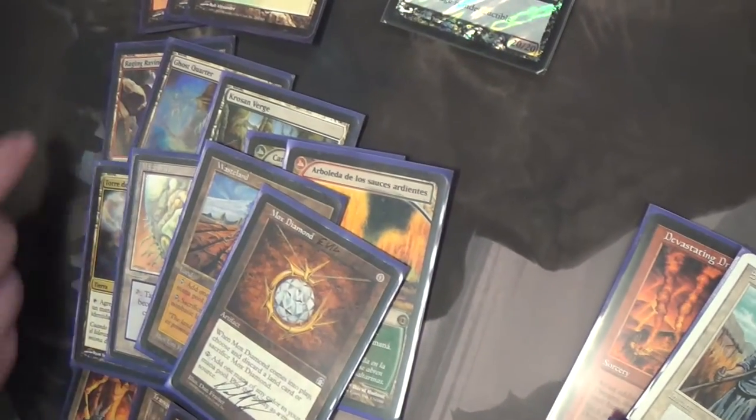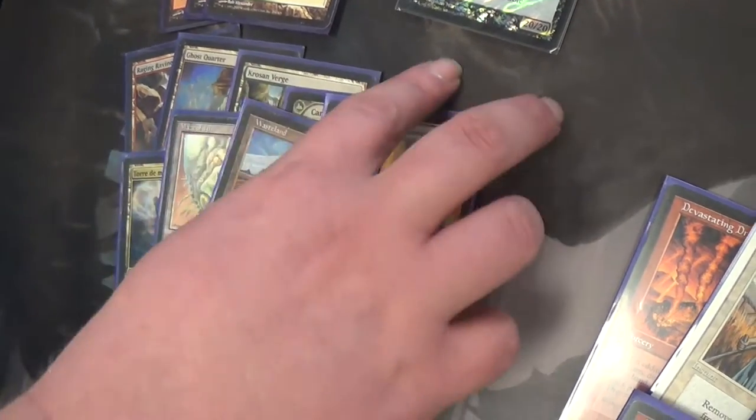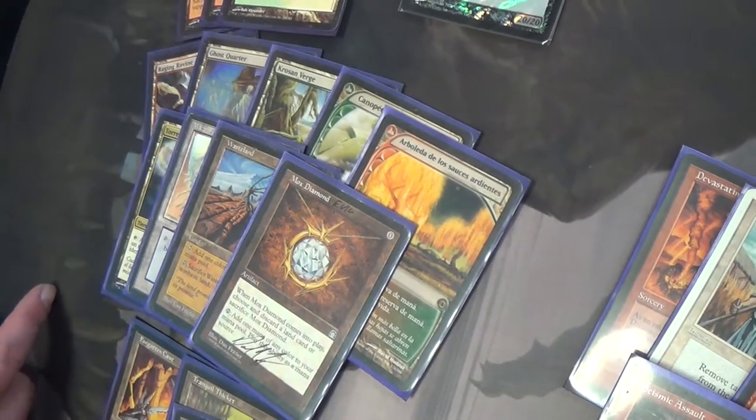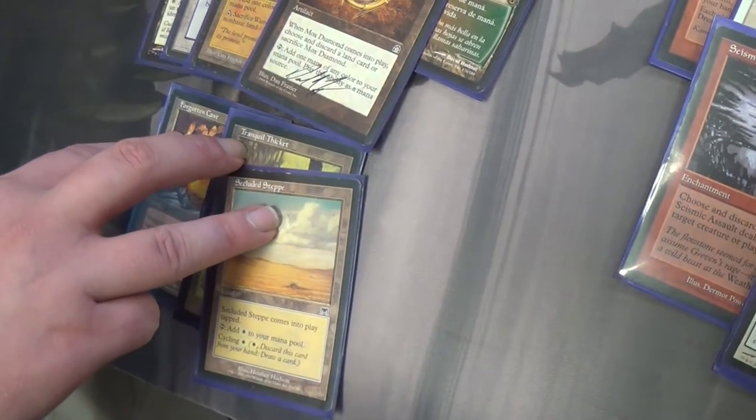We've got Grove of the Burnwillows, Raging Ravine, Command Tower, Croscan Bridge for fixing, Horizon Canopy — both fixes — and as a good late game engine, we'll get to that later. We've got a Maze of Ith, a Wasteland, and a Ghost Quarter. Same thing with the cycle lands — they're a good late game engine.